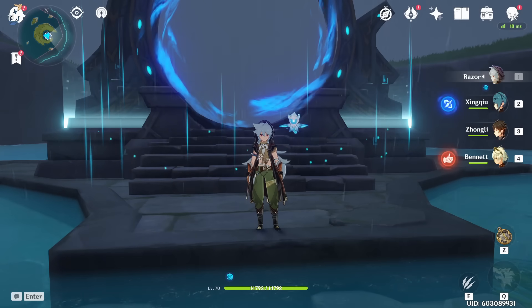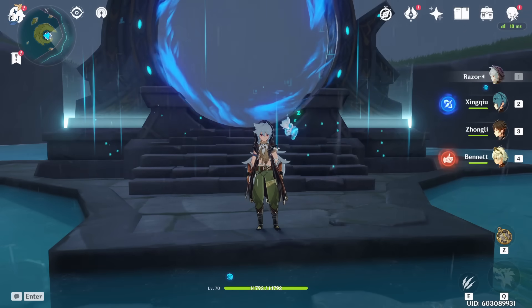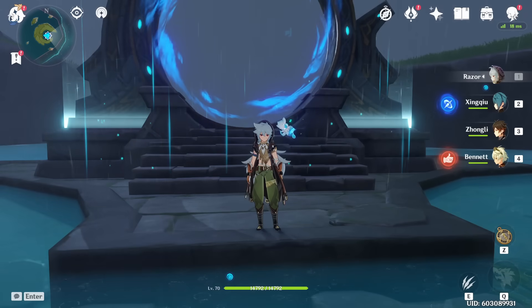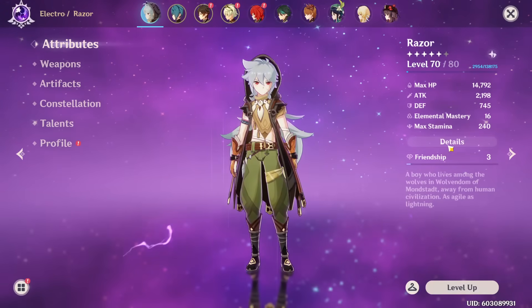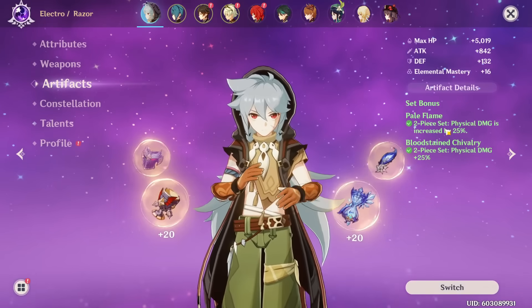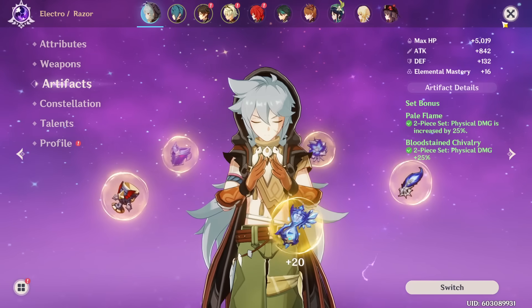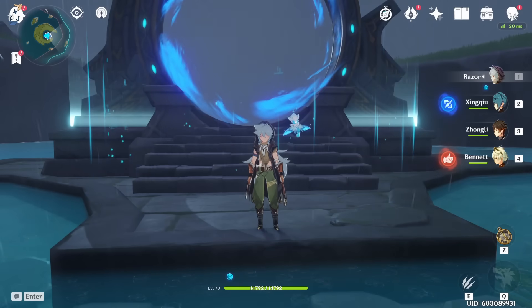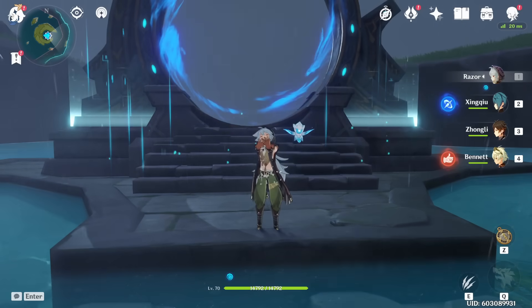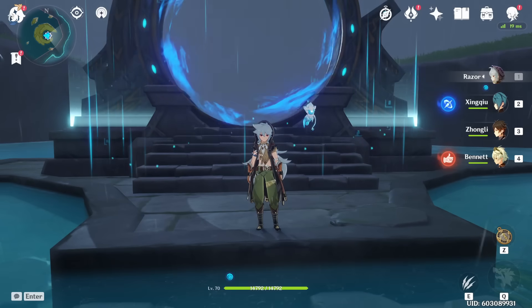This video is already getting long — I had to cut some stuff, but now we're going to get into the DPS showcase. I hope the guide was very informational; anything I want to add will be in the pinned comments. Just to show my ratio going into this showcase: 76% crit rate and 157% crit damage, with two-piece Pale Flame and two-piece Bloodstained. The showcase is mainly in the new Abyss 12 and Abyss 11, plus some random bosses.